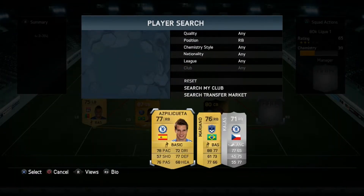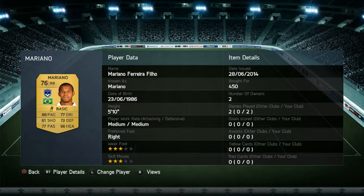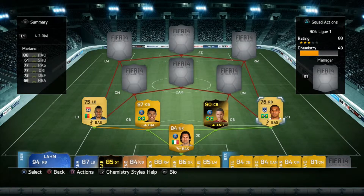The right-back is Mariano. Again, he's the best of a bad bunch but Mariano is surprisingly good, because he's got medium-medium work rates so he does track up and down the line really well when you play with this team. He's got decent pace at 88 and his defensive stats are pretty good as well.